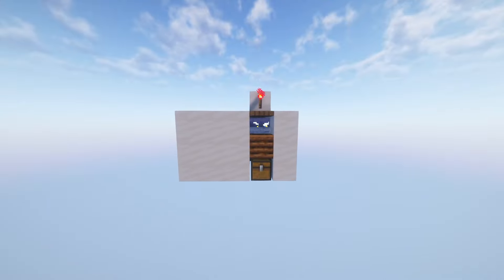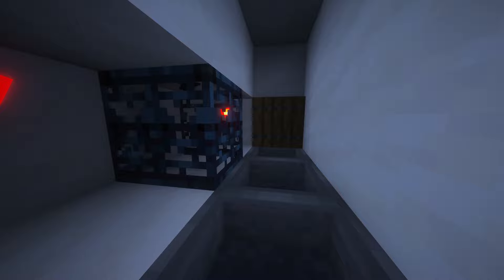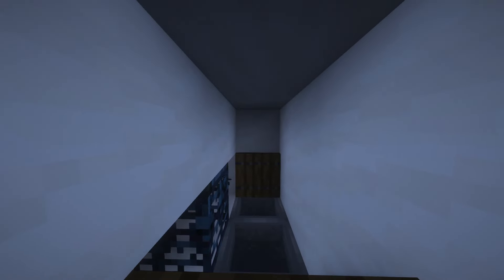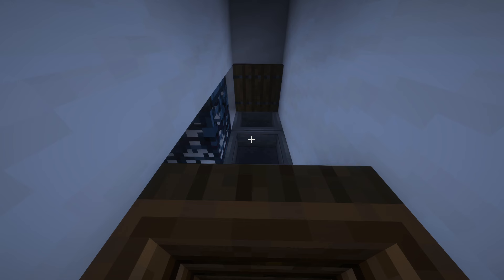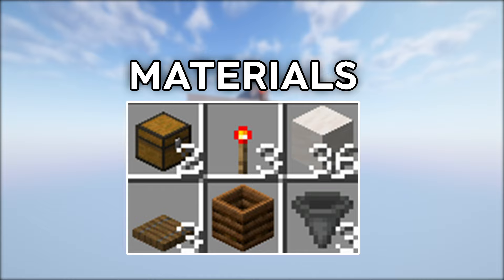This is the easiest breeze farm in Minecraft. Once the spawn is activated, the breezes will land on top of the hoppers. You will be standing inside the composter, hitting the breezes where you stand. All items will go into the hopper and then into the chest. And this is the materials needed for the tutorial.